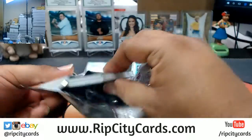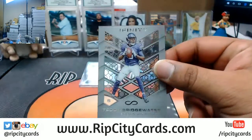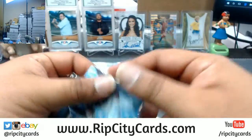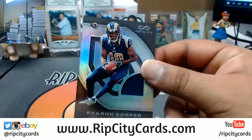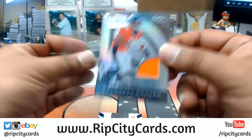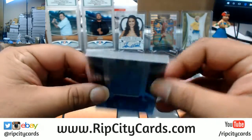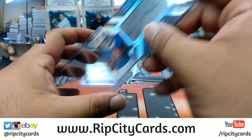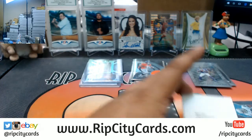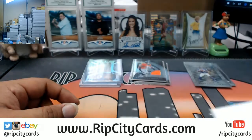Second box time. We have Curtis Martin, Patriots base. Teddy Bridgewater, Vikings base. For the Raiders, Amari Cooper — the No Limit insert. To 288, Cooper for the Rams. For the Broncos, to 288, Devontae Booker. The patch, to 288, Cardale Jones — rookie auto for the Bills. Control-F, Buckner — DeForest Buckner is indeed a 49er. The checklist said so, and Silverman too, so two for two. Boom, box three time.